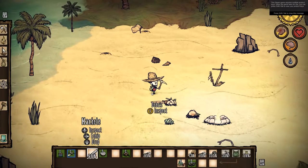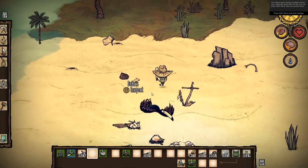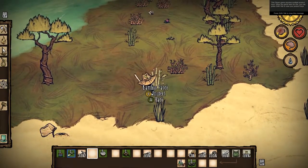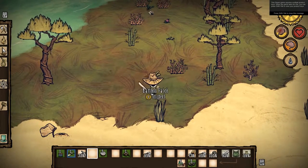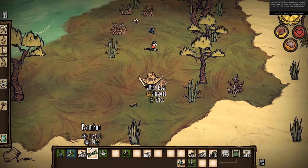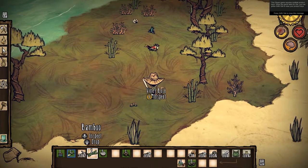Let's get ourselves set up with a new boat. The old one keeps falling apart every time we get on it. There's a newer, better boat I can build if I can get four bamboo and three vines — I'm pretty sure that won't be too much of a problem.